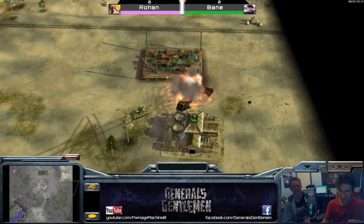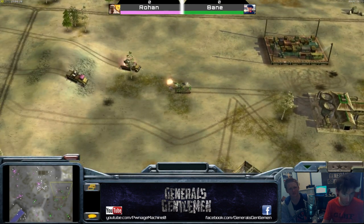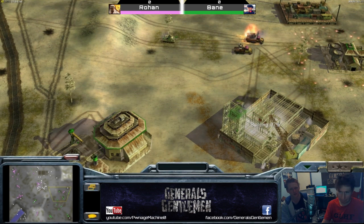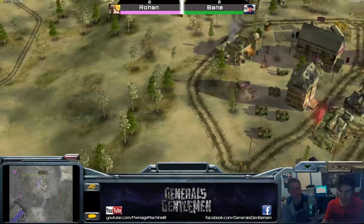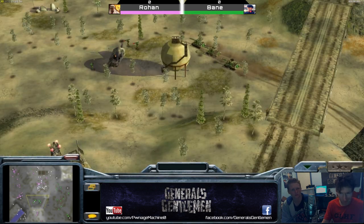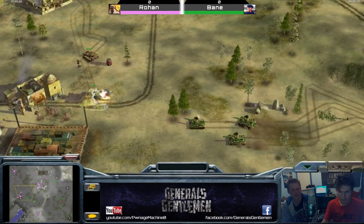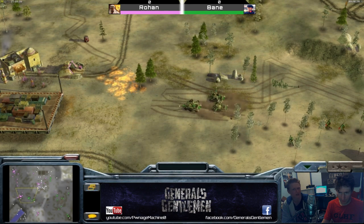The technical is parked right next to the supply truck — good placement, forcing Bane into a tough spot. The quads are being thrown away though, not the smartest move; that's giving vet to Bane's units. Veterancy is something people often underappreciate. Bane really needs overlords or nuke cannons to deal with a double arms dealer GLA that has a strong economy and middle supply access.